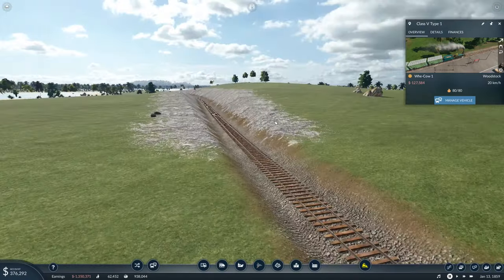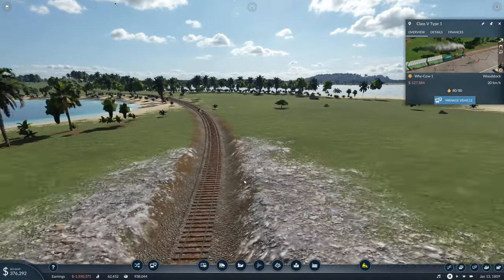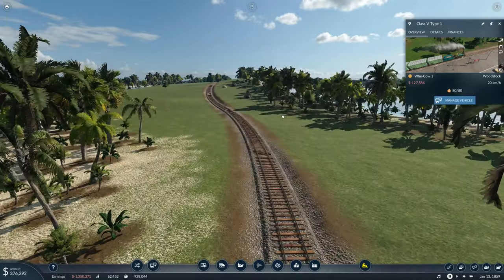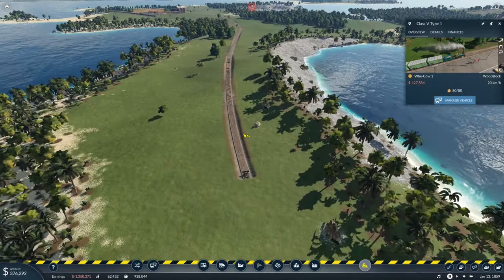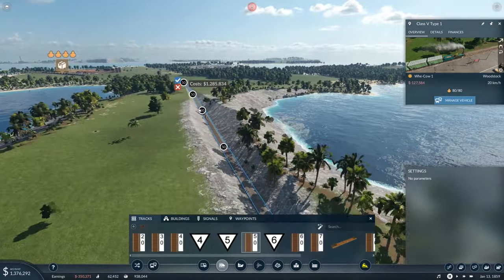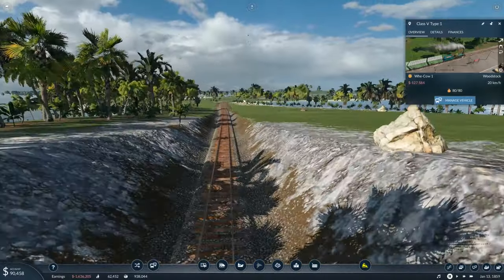We've got a nice piece of track now that's really, really flat which is absolutely great. And we're going to have to do this to our main line on the passenger route at some point as well, but for now I think that's okay. We need to do the same over here of course, so let's just rip this track up. It's not ideal, but that's a massive improvement.